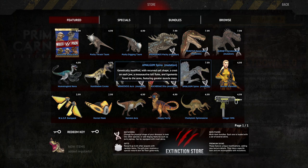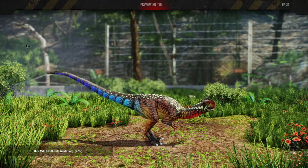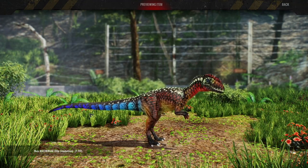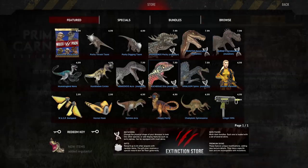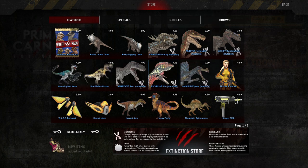I can read the description: genetically modified with a recurved sail shape, a crest on each jaw, a mosasaurine tail fluke, and ligaments fused to the arms featuring greater muscle mass. I've seen this Dialo quite a bit — there's a lot of people using it. The Asheri Dialo makes the head look quite big, and it's basically a lab Lagis Venator, which I've never actually heard of. Amazing to discover a new dinosaur name.